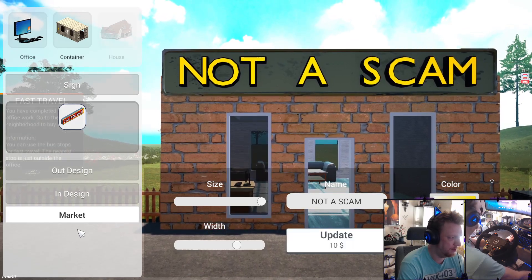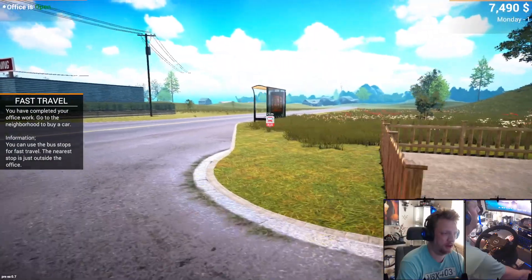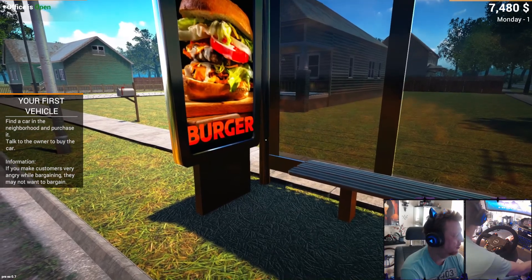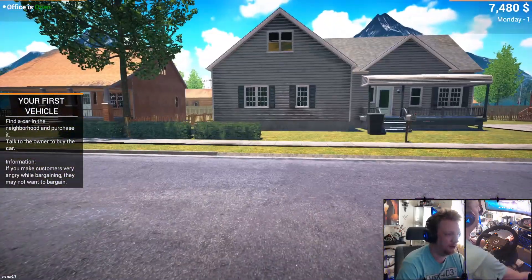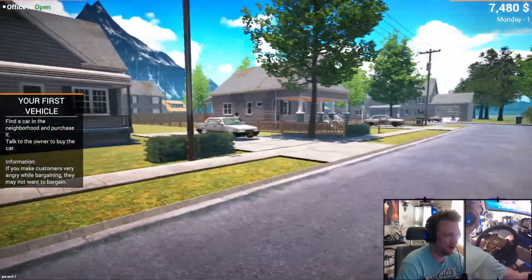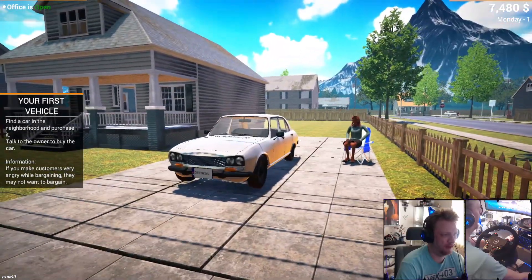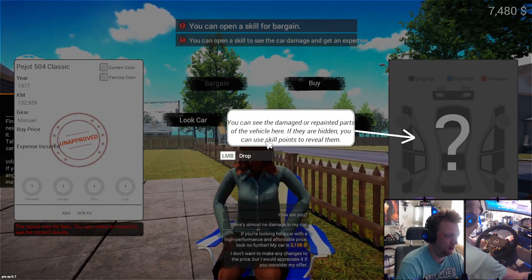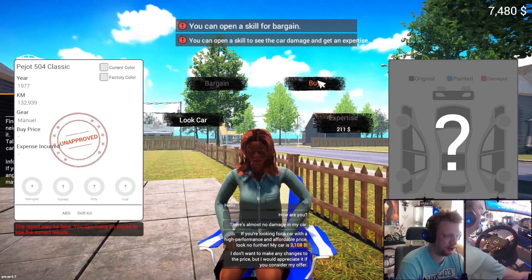They'll introduce us to fast travel, which is kind of cool. We're heading to the neighborhood - this is where you scout out some vehicles. Look right over here, we have a little Peugeot - looks like a 506 or something. Let's see all the details. She's asking $2000 for that one, so let's go ahead and buy it.